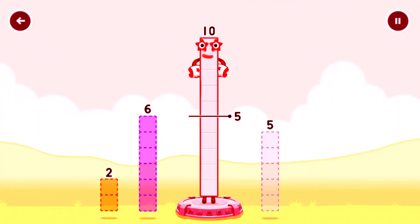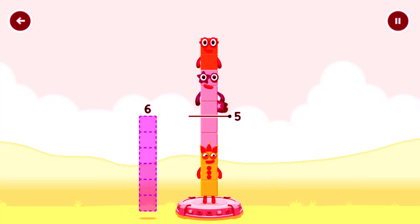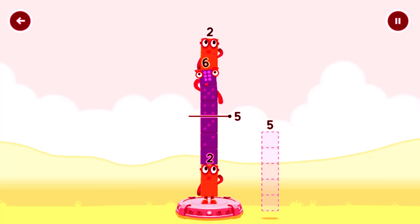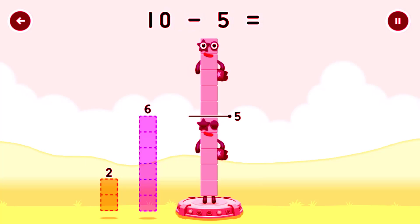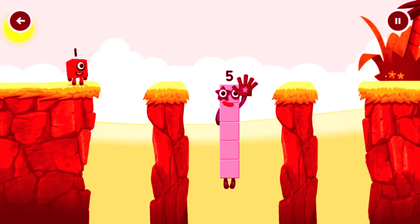Take number blocks away from ten to leave five. Six. That's not quite right, try again. Two, five. Try a smaller number. You got it! Ten minus five equals five. High five! Yes, you got it!